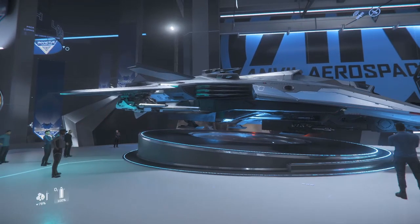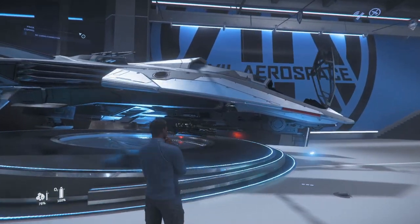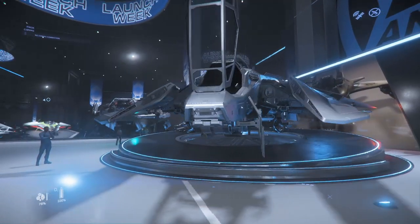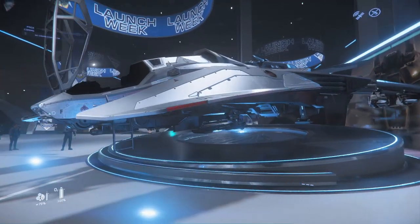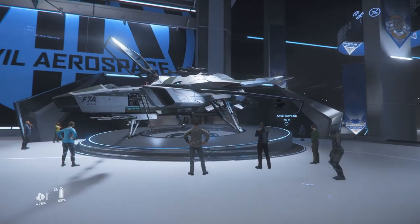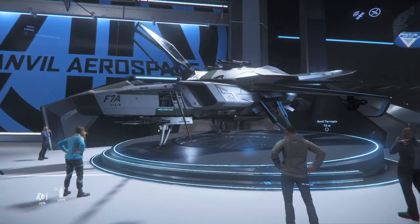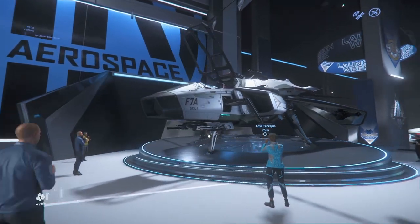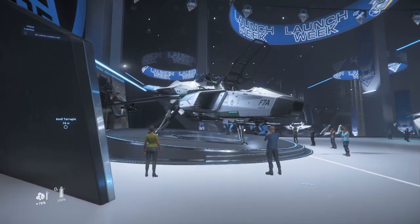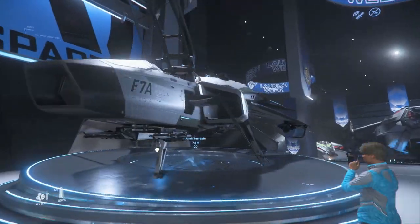Meanwhile, over here we've got the F8 — we already saw the red version yesterday, and this is the fighter that's coming from Squadron 42. Pretty nice designer ship, on display here in a grey colour scheme. Then over on the other side we have the F7A. From my understanding this is the military variant of the Hornet. There are civilian versions, but the closest civilians can normally get is the F7CM — the Super Hornet — which is close to it, but this would be the military version you might see flying around the verse.